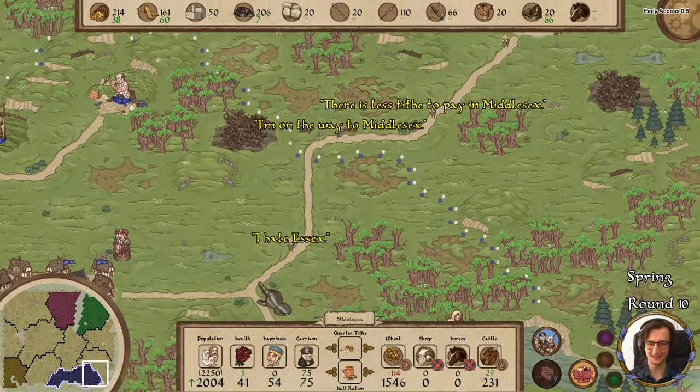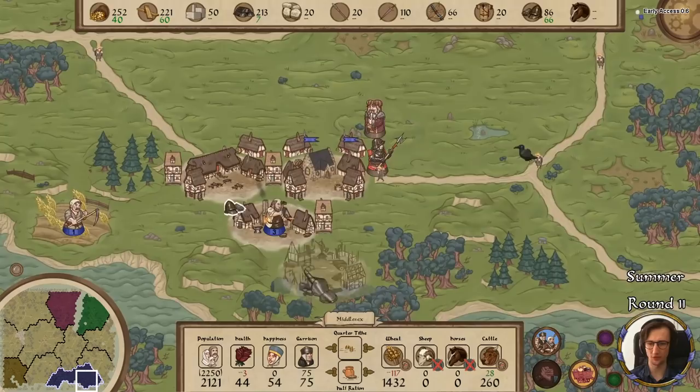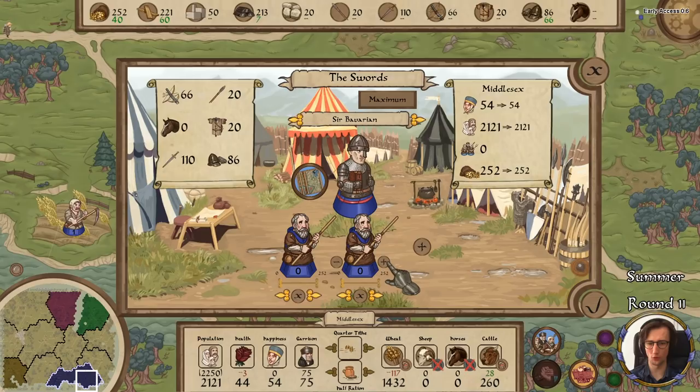'I hate Essex.' Look at this guy — I like this guy. We got the Blood Brothers of Thorn and a Merchant on the map, but I don't think I'm going to interact with either of those. What I will do is click the army button and take a long look at this.